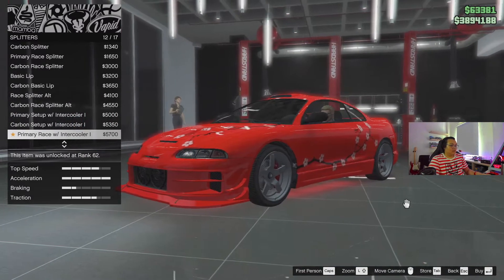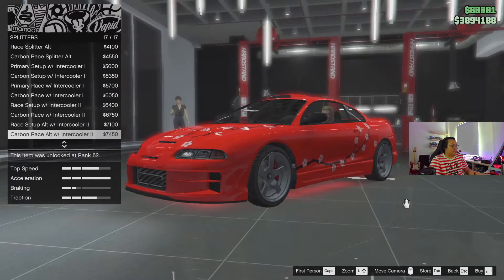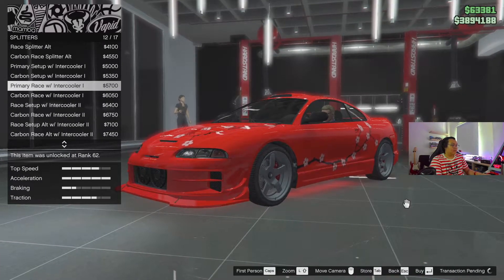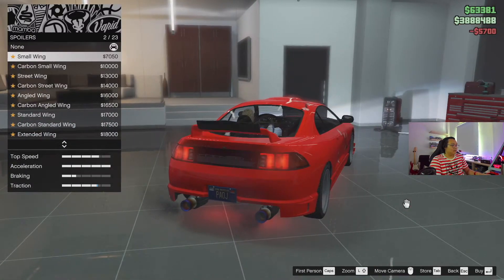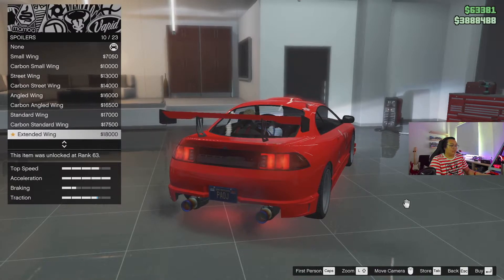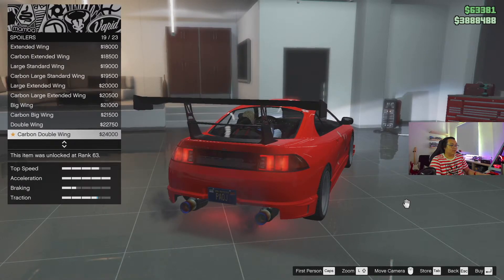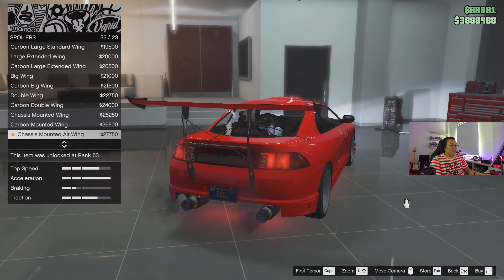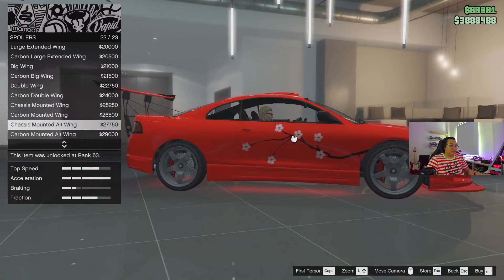Intercoolers — that's nice. Great setup intercooler — I might get this, this is what I'm talking about, baby. Splitters — Rockstar added quite cool stuff. The wings are really big! Wow, that's a really huge wing, oh my god. Double wing — what the hell, bro?